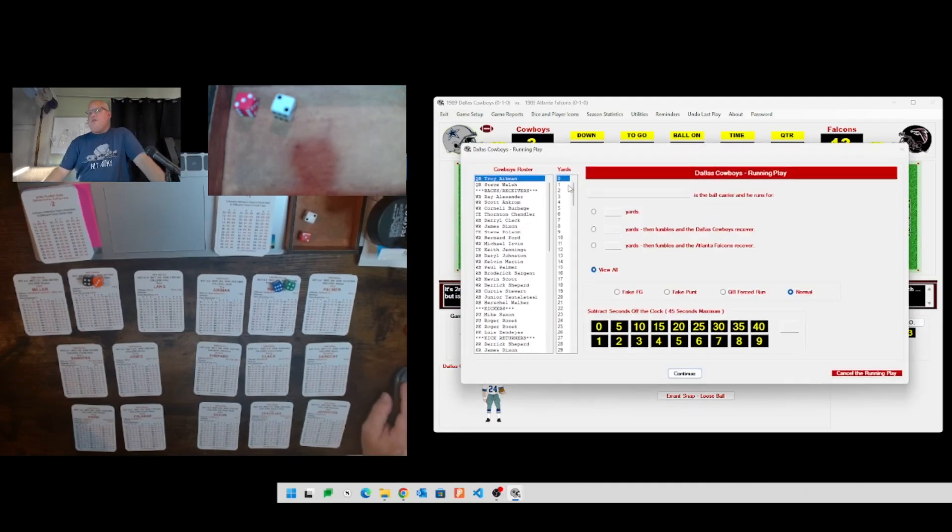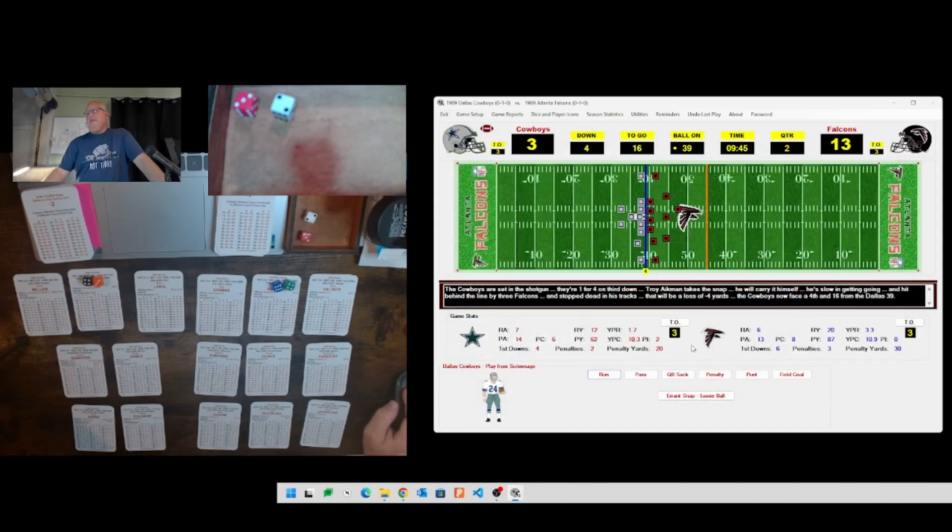Fourth down for Dallas - they're struggling to move the ball. In their first game they were moving the ball like crazy for about two and a half to three quarters, but in this game there's just not much going on. Fourth and sixteen, bringing out punter Mike Saxon. Rolling a 32, which is a 16 - a terrible punt, just 33 yards.